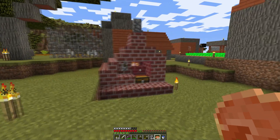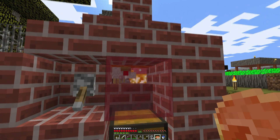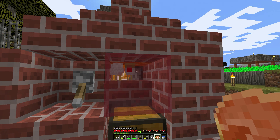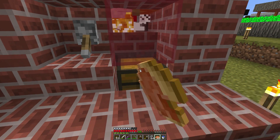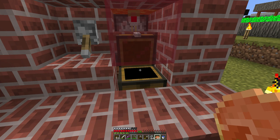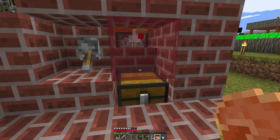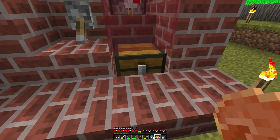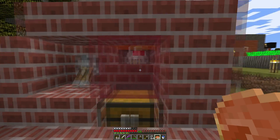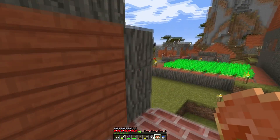Okay gang, number two on my list of things to do is to upgrade this barbecue. We got to see it live and in action — those guys are just growing up tall enough to get into the fire, and they're dropping into the hopper, which is going into this chest, and we are getting cooked meat and feathers. But this is problematic.